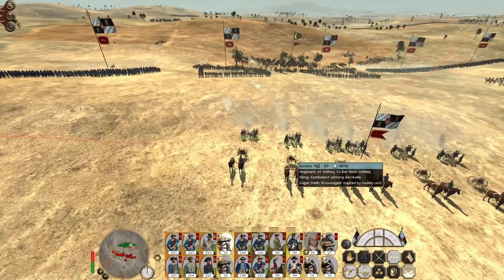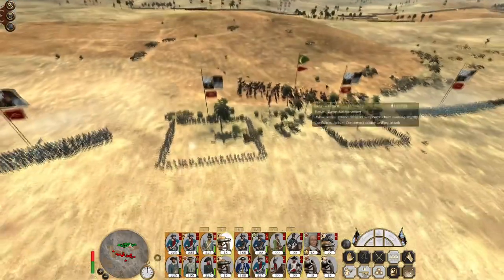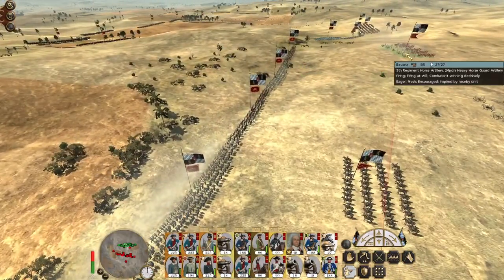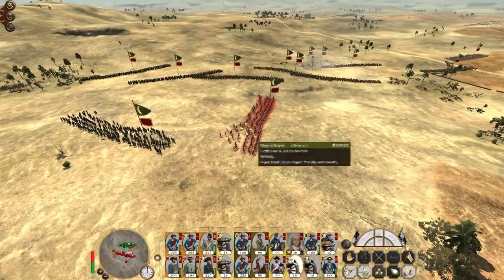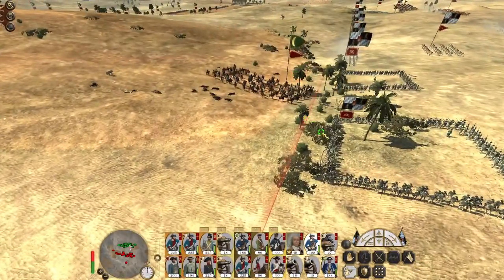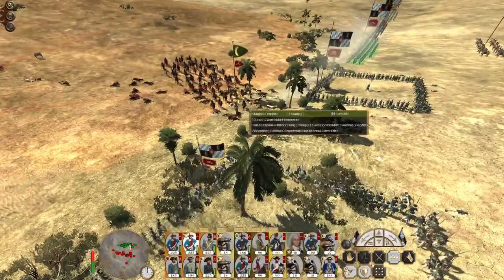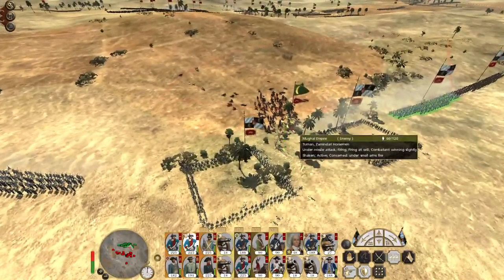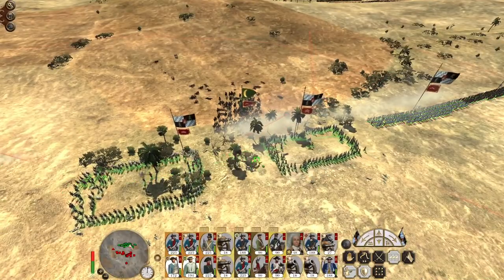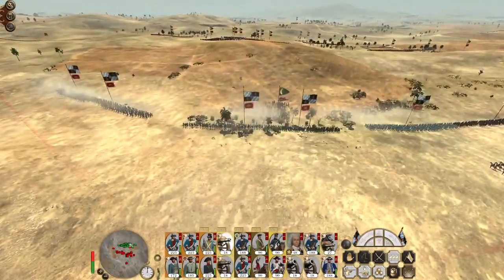It looks like the enemy are going to rout. Let's get back to engagements at range and pivot these guys around. Let's make sure we focus on the Kizilbashi musketeers with our howitzers. They're mowing down my line infantry guards. Infantry musket fire should take care of them, although they are surprisingly resilient. I should really have kept my artillery firing and maybe not deployed into square formation so they can fire their muskets more consistently.